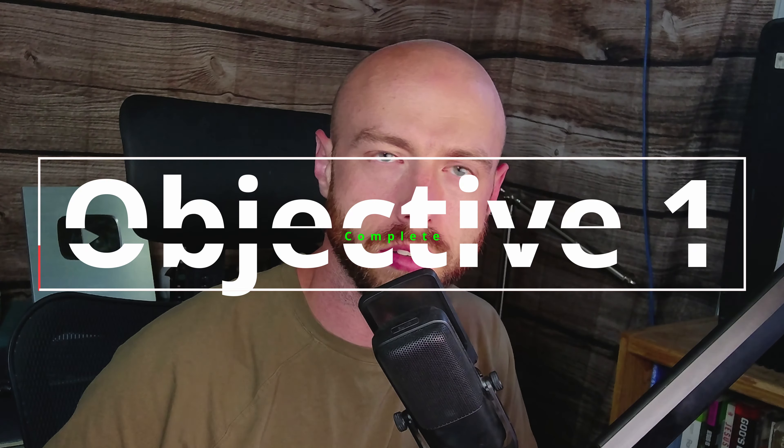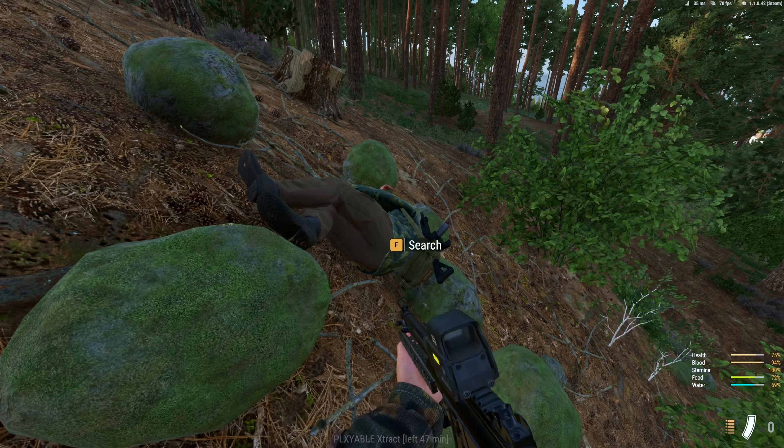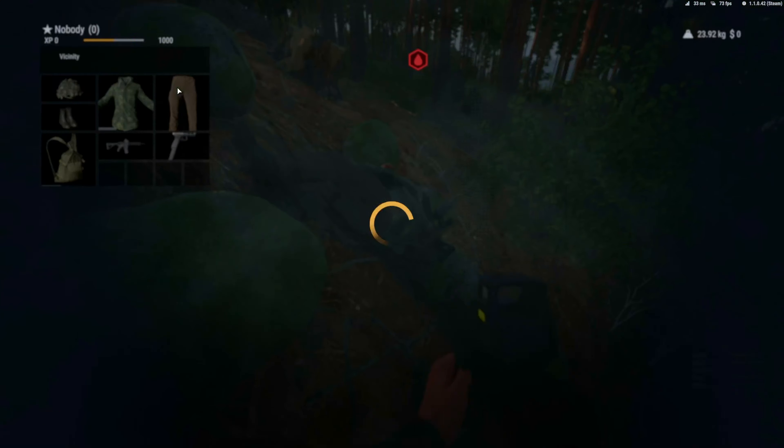My first objective was complete. I got into the map, grabbed some things, was able to extract, and figured out the mechanics along the way. Objective one — done. Now I just needed to kill a guy, take his stuff, and do the same thing. This proved to be a little bit more difficult than expected.